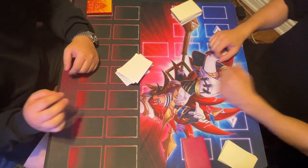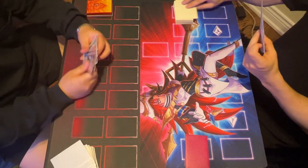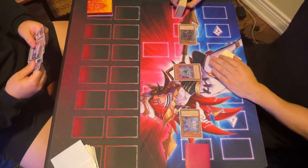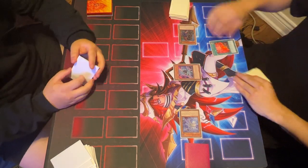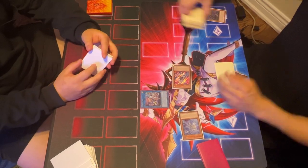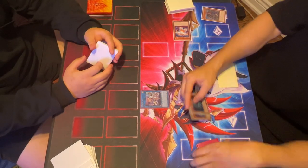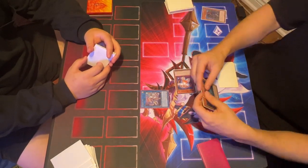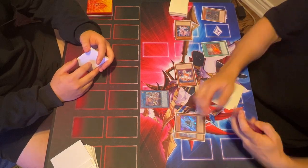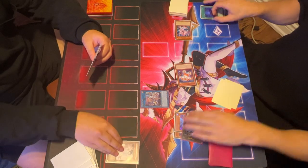Match number two — match number one went in the way of the Pen God, we are up 1-0. This time I'll be going first. We got Griffin, Blue, and Jet. The beauty of this is that Griffin — obviously you don't want to open Griffin — but it's an extender, it's not bad at all. This gives me a free extra monster to play with. I get the free add from Jet, the free add from Blue, get Red set up, and I'm debating the best interruptions. I go starter to bring Carrot — this plays around potential Imperm and potential Nibiru.